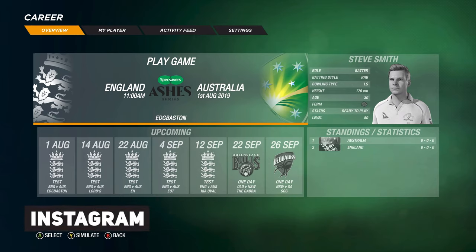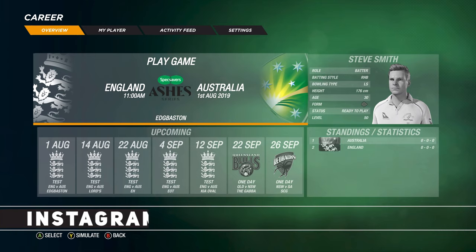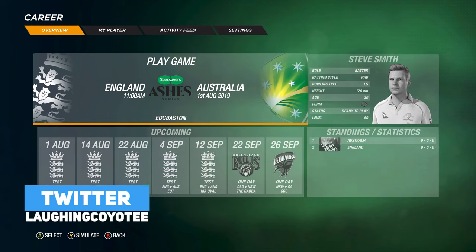What is up ladies and gentlemen, I'm Life and Coyote. This is Cricket 19 and I'm doing the Star Career mode with Steve Smith. It's the first test in Edge Bastion — the first Ashes test in the Specsavers Ashes series.